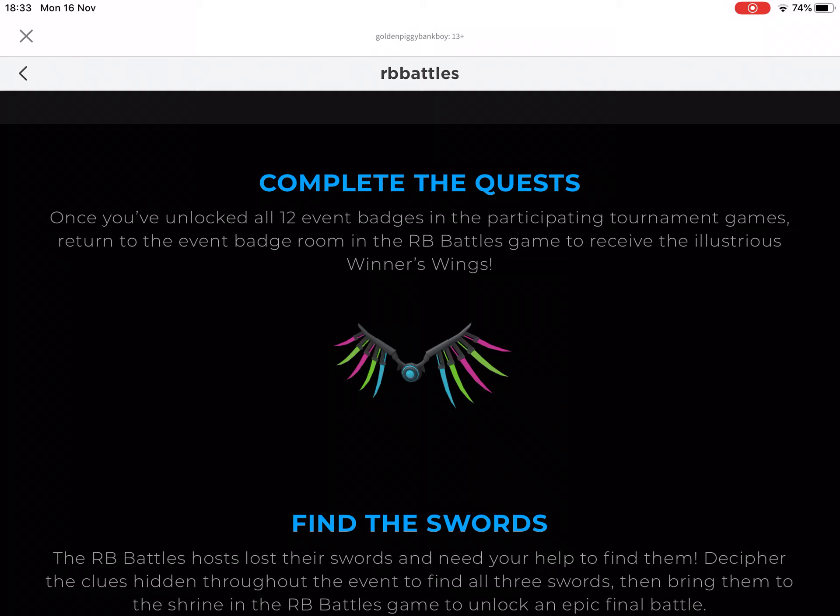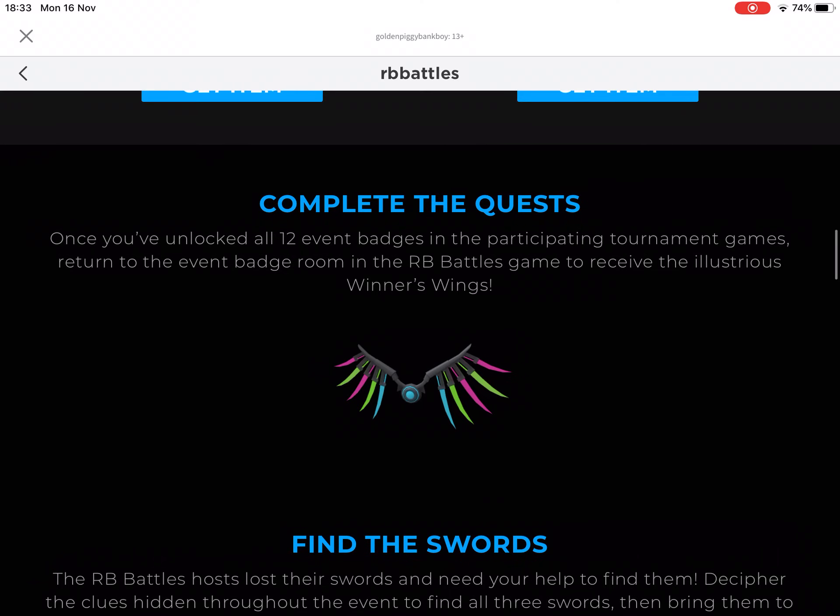Today I'm showing you how to get the Winner's Wings. What you're gonna want to do is go on to the RB Battles game and they'll just teleport you into games. You're gonna want to win all those games — there's 12 games — and you'll get 12 badges. Go in the badge room and you'll get the Winner's Wings in the game.